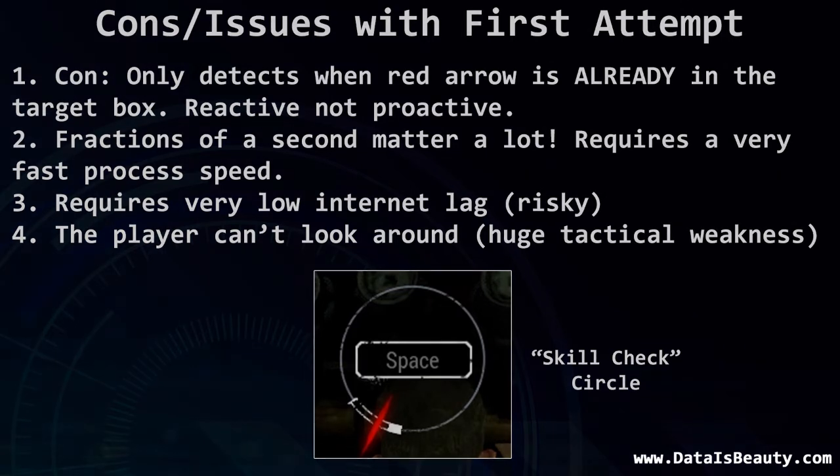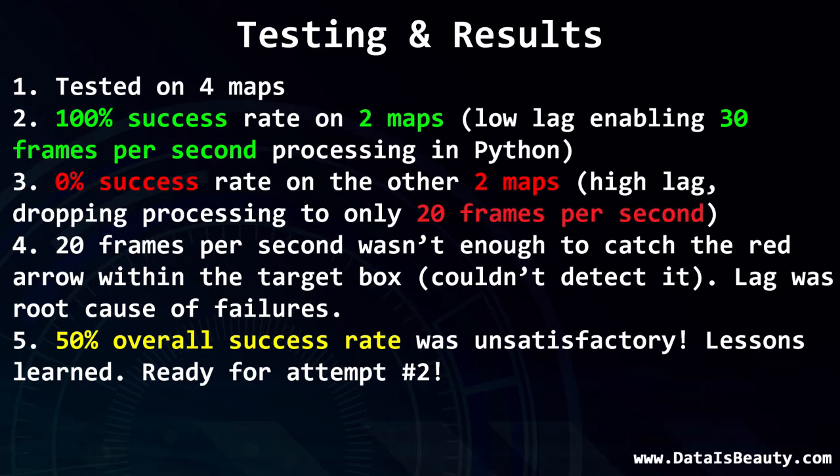I tested this algorithm across four maps. It had a 100% success rate on two maps with low lag, but a 0% success rate on the other two, failing miserably. In post analysis, I discovered that the two successful maps had a frame rate of 30 fps, while the failing maps only had 20 fps. At 20 fps, the algorithm could easily miss when the red arrow was over the hitbox — you could take a snapshot before it hits, and the next snapshot the arrow is already past the hitbox. A 50% success rate was not good enough.